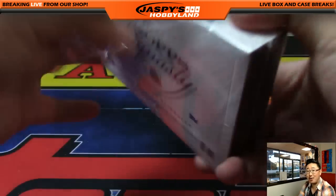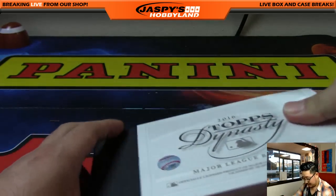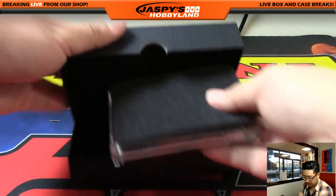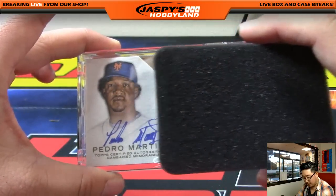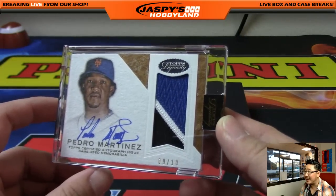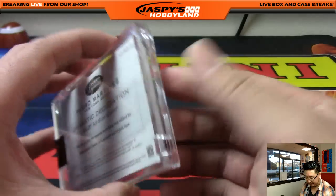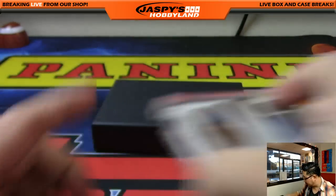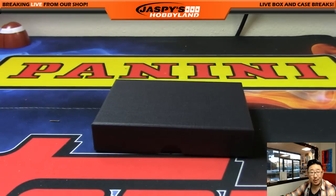Rory looking for that cut auto, Fast Frank looking for the Trout. Let's see what happens. Pedro Martinez — and it's the New York Mets edition of Pedro Martinez, nine out of ten, three-color patch and autograph. There you go. Who's got Pedro Martinez? Mets edition of Pedro Martinez — Michael J. with that one.